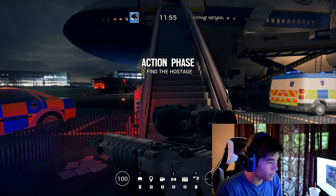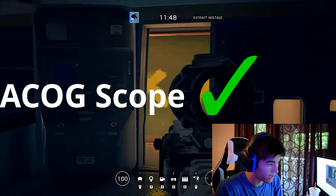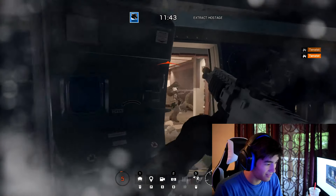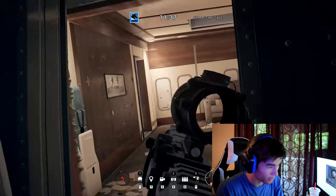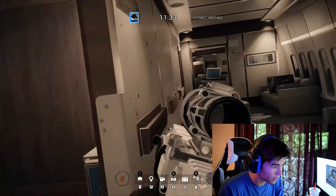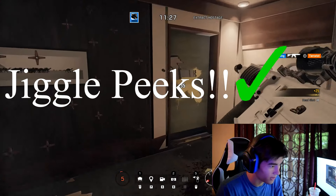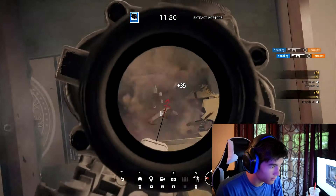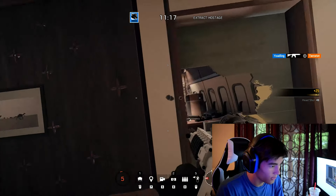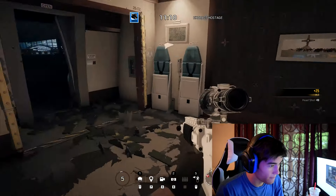Alrighty, so to practice pretty much everything else, you're going to want to go into a Terrorist Hunt game — Lone Wolf. I'm going to head in here with an ACOG scope. Jiggle peek — there you go. Keep practicing. Just shoot with the ACOG scope, aim for heads. Boom. Practice your jiggle peeks, practice with the ACOG scope. Aim for heads only, fellas.